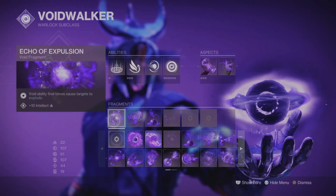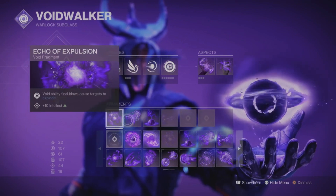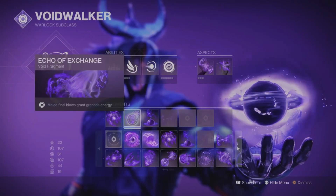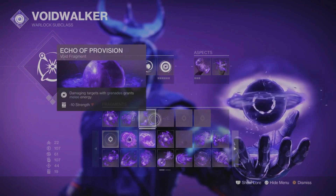For fragments I'm using Echo of Expulsion — void ability final blows cause targets to explode. Generally for any build I like to run fragments that feed ability energy so I can get my abilities back faster. So in this case I'm using Echo of Exchange, where melee final blows grant grenade energy, and Echo of Provision, where damaging targets with grenades grants melee energy.